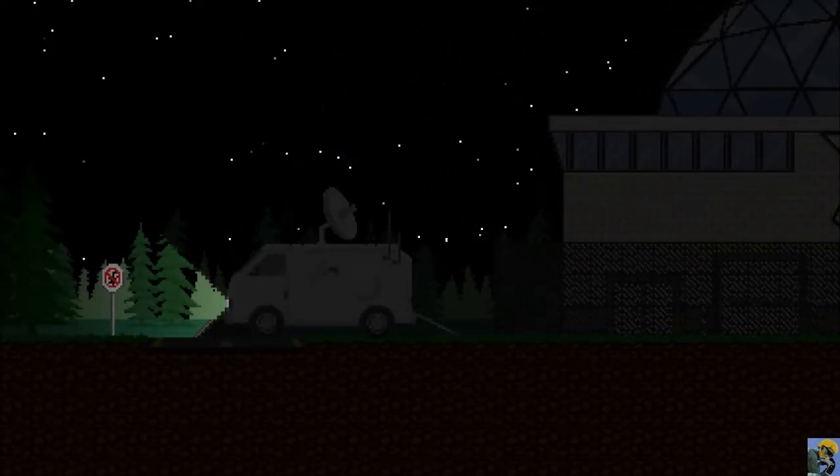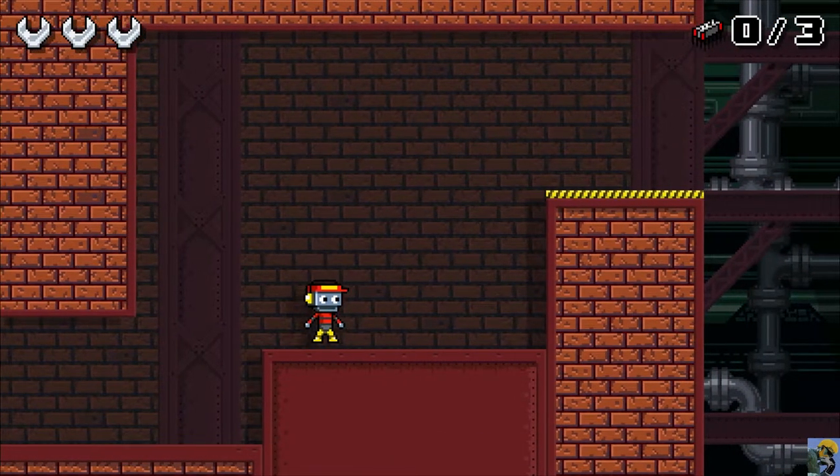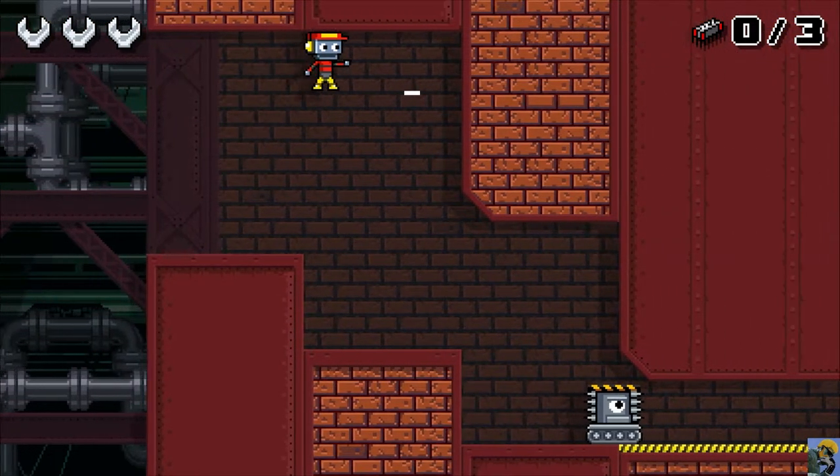Nice. Look at that awesome fan. I've been thrown into the facility — this is a special ops mission. I'm a little robot with headphones and a cool hat. Looks like I need to get three parts, and I have three wrenches, which I'm assuming are my health. So, Andrew Canati and Morningstar Game Studio, let's see what you got for us. We got a little tutorial. Push A to jump. We can jump really far, really high.